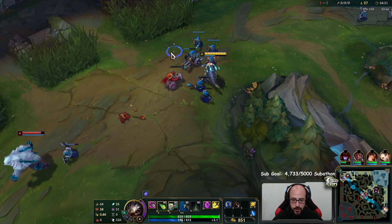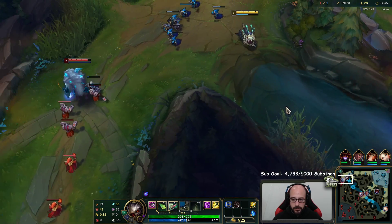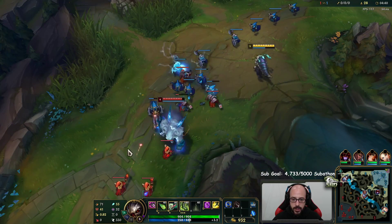Q also has the armor and magic resist shred, and it gives you a passive attack speed. We max E first, Q second, and then obviously R whenever we can. W last for this build - not as important as in the auto attacking build.